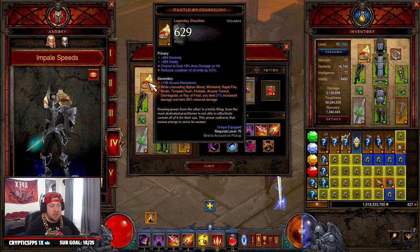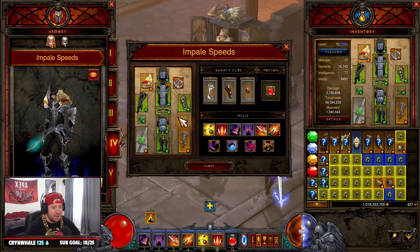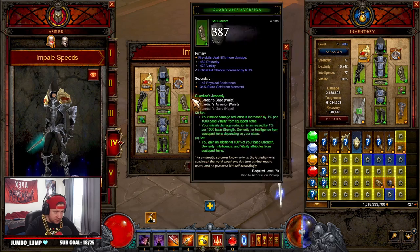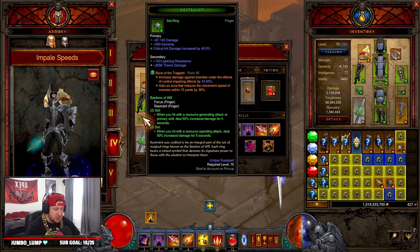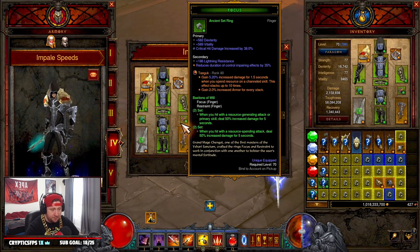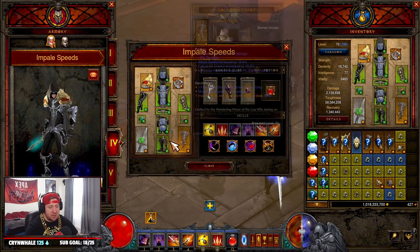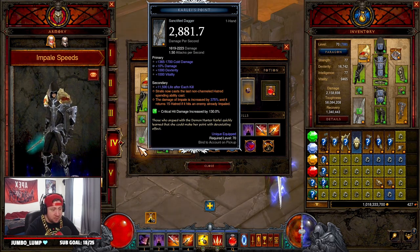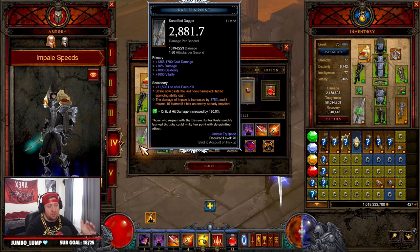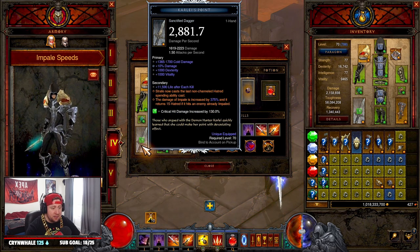To complement the sets we're going with Mantle of Channeling — this helps us while channeling Strafe to give us increased damage and damage reduction. Into our rings and amulets, we're going with Squirt's Necklace for double damage, and Focus and Restraint, which is procced by our Bolas — great for even more damage. For weapons, you have to have Karlei's Point and Holy Point Shot for this build to work.